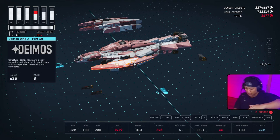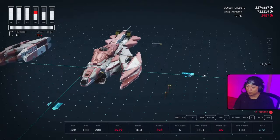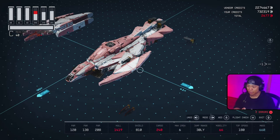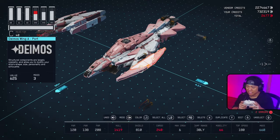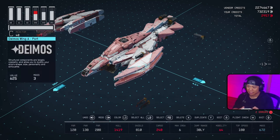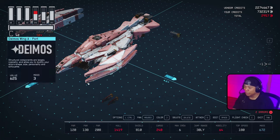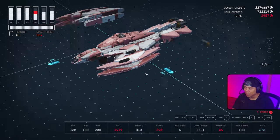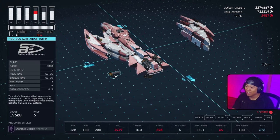On controller for the same step: hit RB for all four pieces, tap Y to move down, A to accept, LB to confirm — looks good. Move the Vanguard Obliterator Projectors back into place on top and bottom.